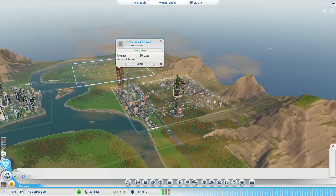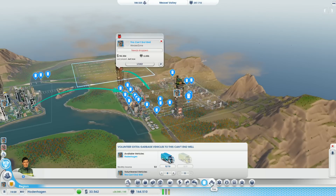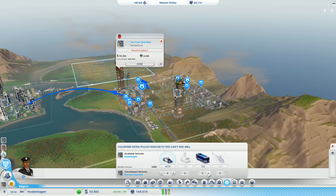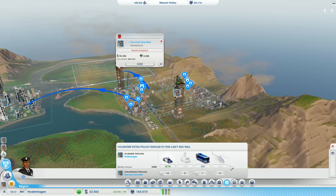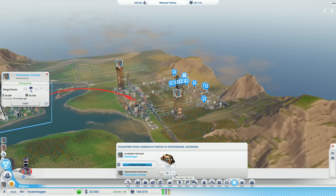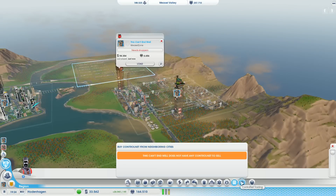Let's use the synergistic effects of this. We can definitely volunteer garbage trucks - that's a good idea. Let's volunteer half of them. Same goes - we're gonna volunteer half of the trucks to this town as well. Same goes with police. Six trucks, a prevention van - it's all of them, that's fine. And Omega Co. trucks - I can't volunteer all of them, so I'm just gonna take six of them. And six of them here. It's gonna generate a nice additional income.